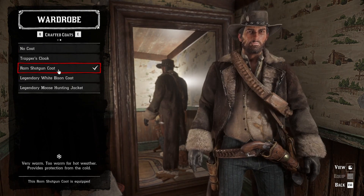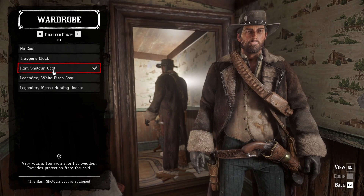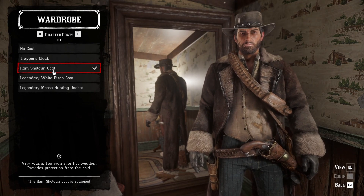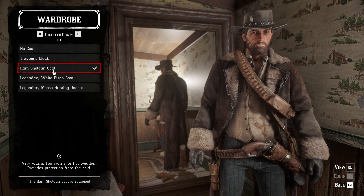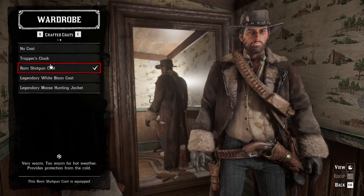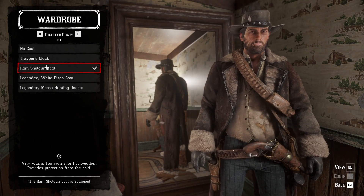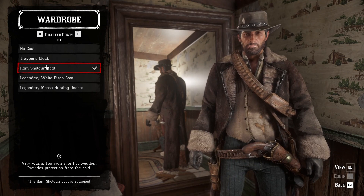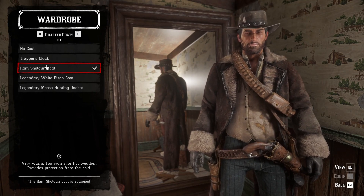You have to go to crafted coats and get the Ram Shotgun Coat. I can't quite remember exactly how to do it, but I think you need two perfect ram pelts. Check in with Gus at Saint Denis if I'm wrong.